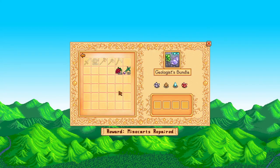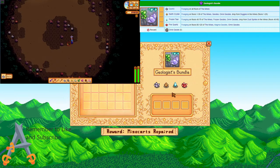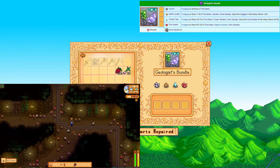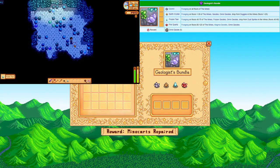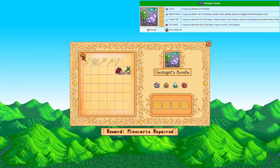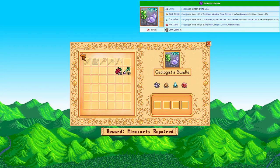The geologist bundle. You need 4 minerals for this bundle. You'll get the quartz and the earth crystal in the copper section, the frozen tear in the frozen section, and the fire quartz in the lava section. Simple as silk — you are rewarded with 5 omni geodes for your efforts.